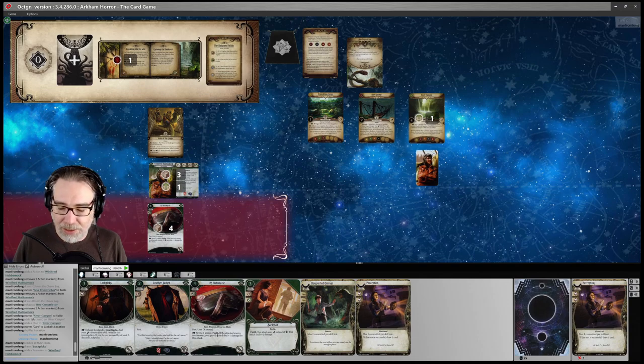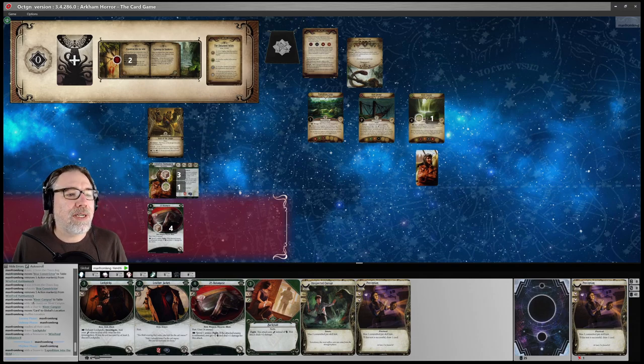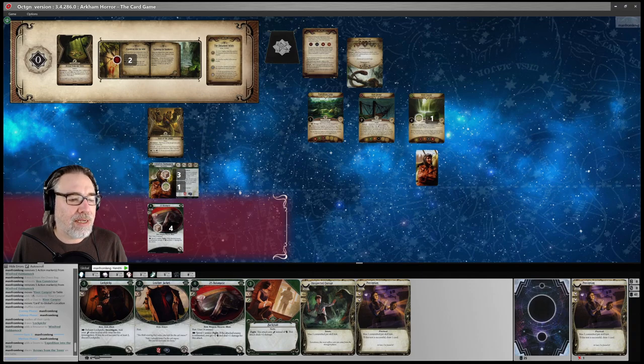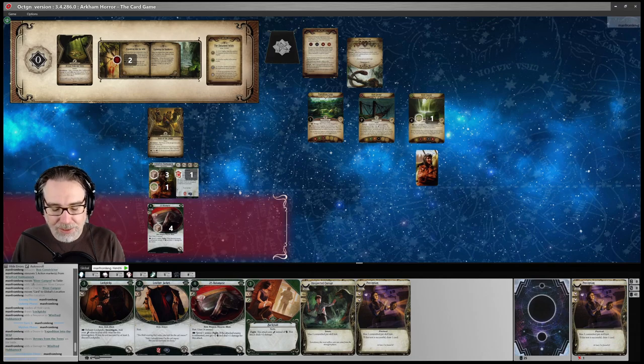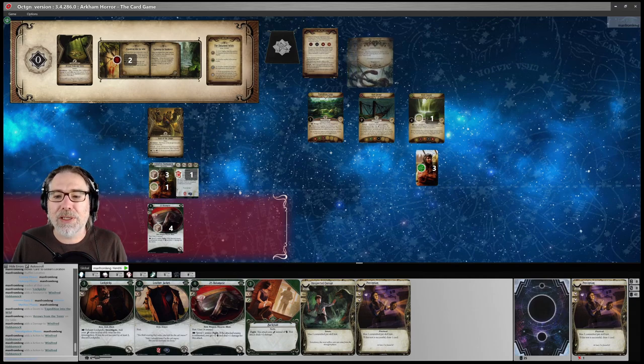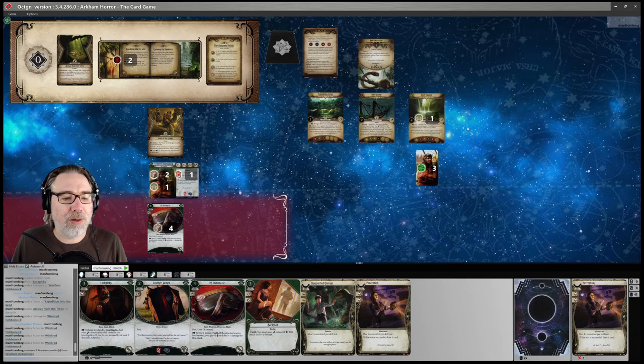Turn three, two of six doom. We draw Arrows from the Trees — we take one damage plus one additional for each ally, so we just take one damage. We go to our turn. We have the Boa Constrictor to worry about and we need to explore successfully. We only have one clue and we're going to need two more. Our plan this turn: play the Lockpicks, grab this clue, then explore.